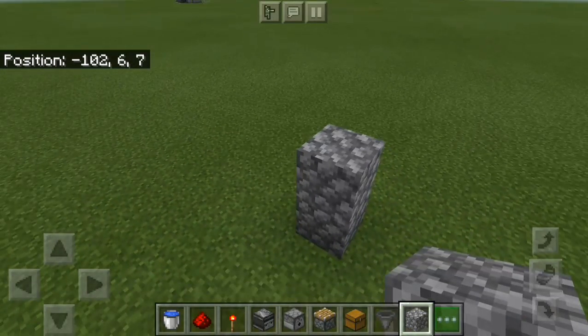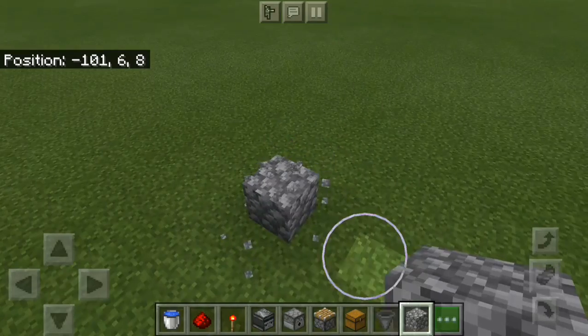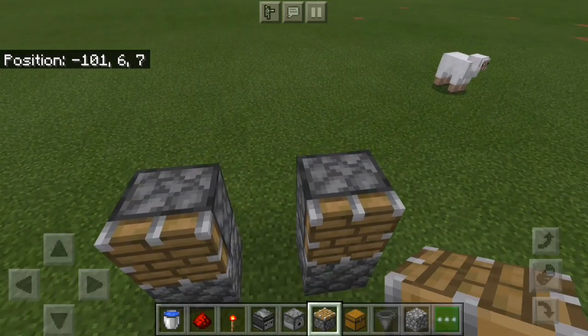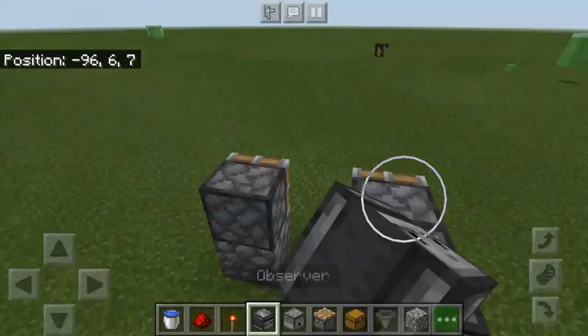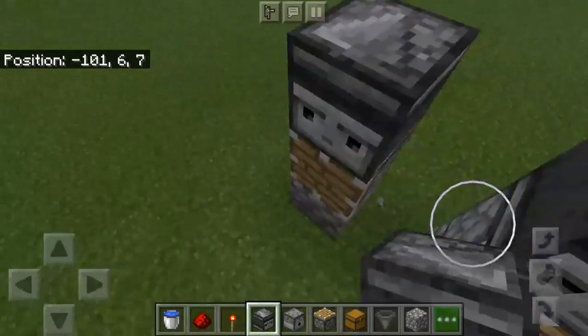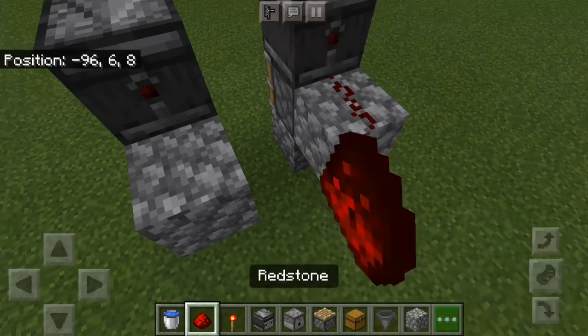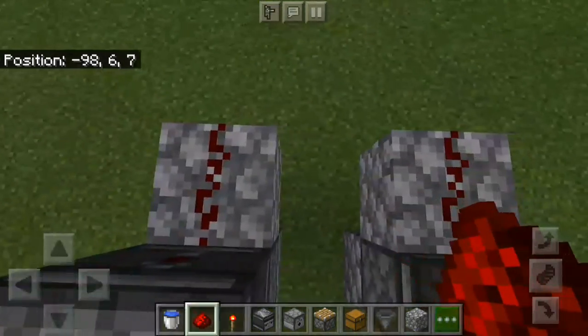In this video I will teach you the world's fastest sugar cane farm in Minecraft. Any edition can be used — it will work in every version of Minecraft. It will be very useful; in no time you will get 40-50 stacks of sugar cane.